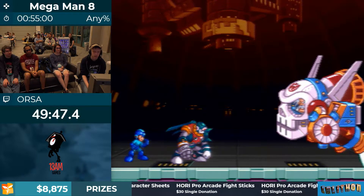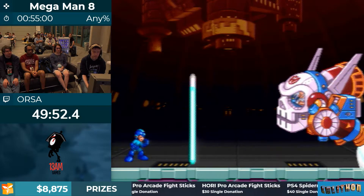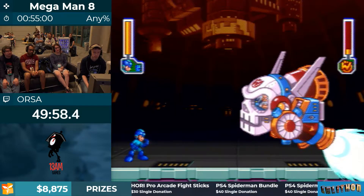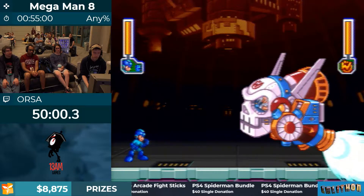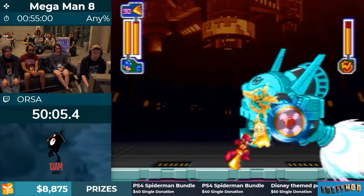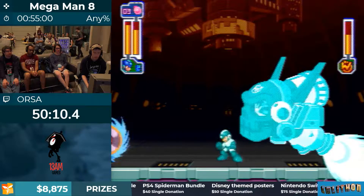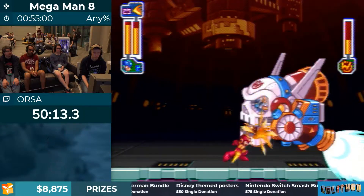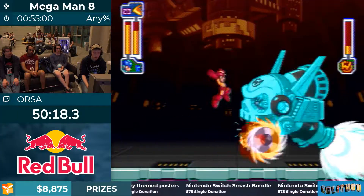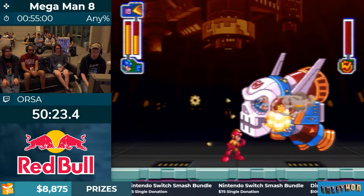Duo used all his power to fight Wily and Proto Man took him away to get repairs with Dr. Light, so now we have to do all the work as usual. The first phase of this fight — Wily has two weaknesses: flame sword and water balloon. We're going to use flame sword because it has a wider hitbox and is just generally easy to maneuver with. Depending on what attacks Wily does, we'll also use Astro Crush. This music is so good. You can stop Wily's laser cannon by destroying it.